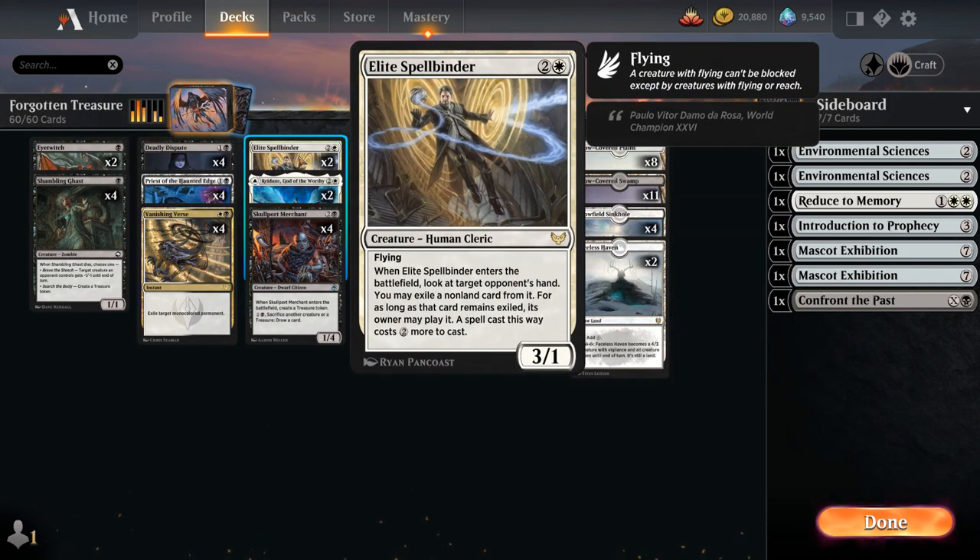We've got two copies of Elite Spellbinder — the 3-1 flyer that when it enters lets us look at the opponent's hand and exile a non-land card from it that the opponent has to pay two additional mana to cast.